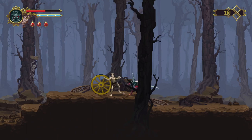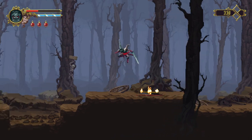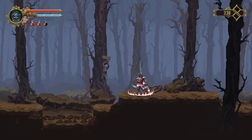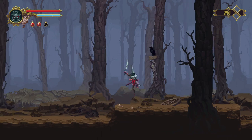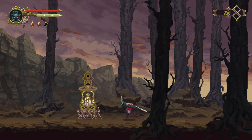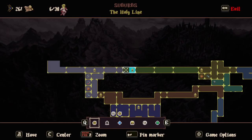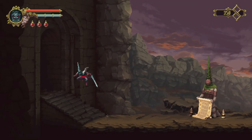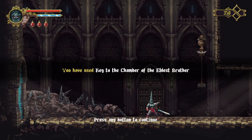Now we have enemies and we can attack them. Let's test out these new abilities - that healed for more than half my health, that's good. And we save. There's another save point right there, I guess because that's the first save point of the game. I have gone in here - you have used the key to the Chamber of the Oldest Brother. Okay, we found progress.